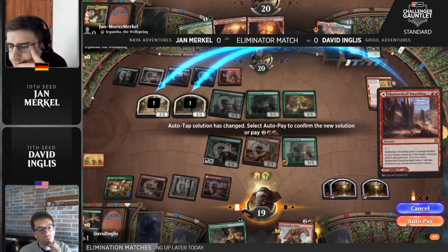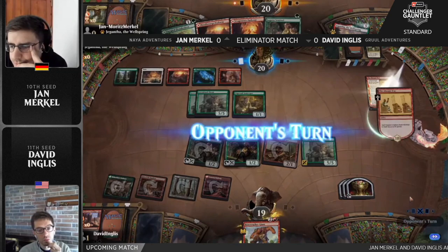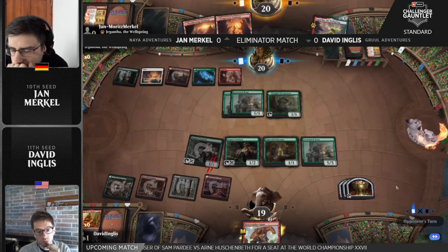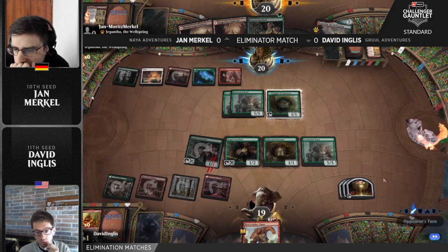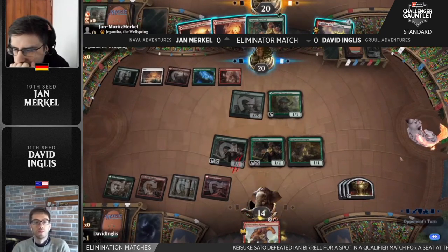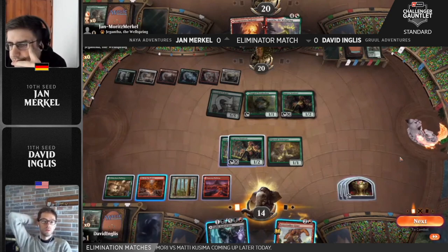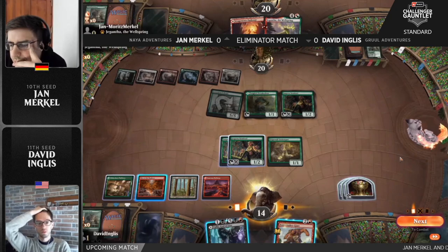But we are going to lose Magda here, so the treasure game is kind of going to stop. Bye-bye Magda. Tangled Florahedron is a very nice find, though. I kind of wish he'd killed the Lovestruck Beast, but here we are. And here are the 5/5s — things are going to start hurting quite soon. If we decide to just cash in all our treasures, these two Lovestruck Beasts are gone and we got two 1/1s. We still have Bonecrusher Giant to be able to block the other Lovestruck Beast. David's still in a very good position. But we do have a third 5/5 coming down — that's the Big Bad Elk.